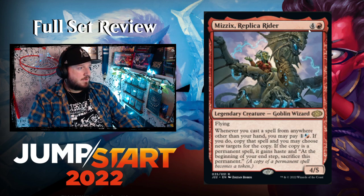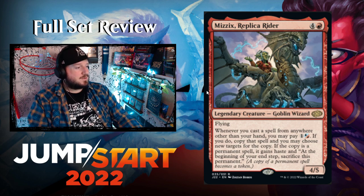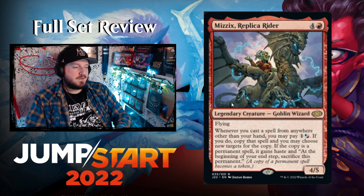Mizzix Replica, Writer — four and a red for a 4/5 legendary Goblin Wizard with flying. They're writing an artifact replica of Niv-Mizzet, and their name is Mizzix, with red and blue color identity. Whenever you cast a spell from anywhere other than your hand, you may pay one and either blue or red — if you do, copy that spell with new targets. If the copy is a permanent, it gains haste and you sacrifice it at end of turn. A hyper aggro spells deck — very cool.